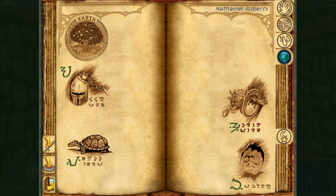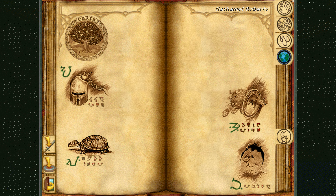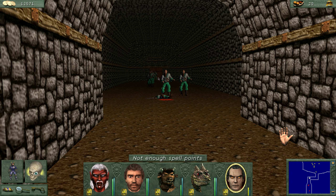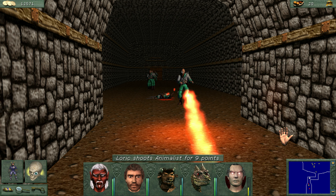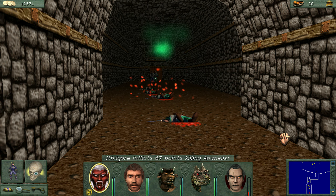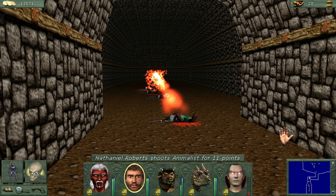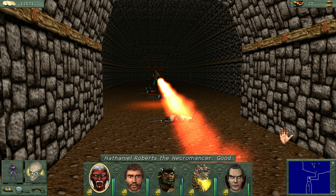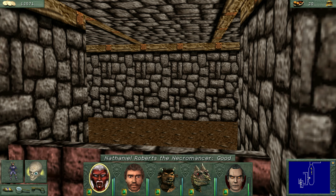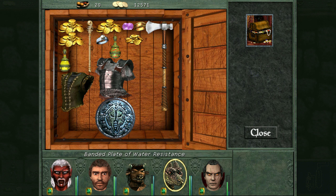Whenever Nathaniel runs out of mana points to cast his spell, his attack spell, it will just default him back to his bow or crossbow or whatever I have assigned to him. Oh crap, I could have dodged that. Do you have anything that does splash damage? Not enough spell points.